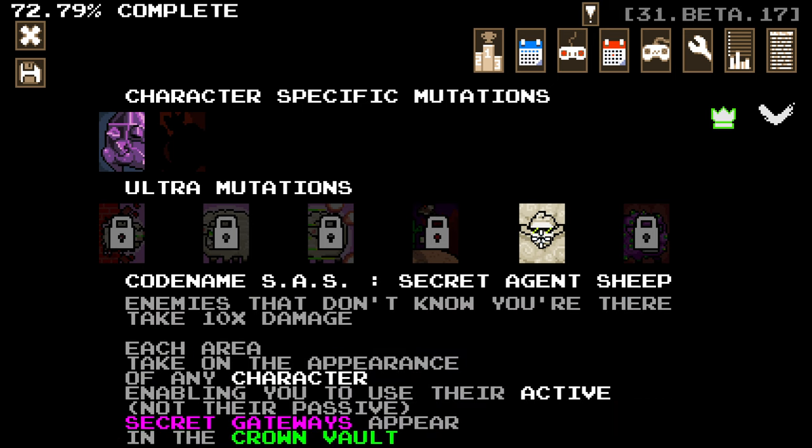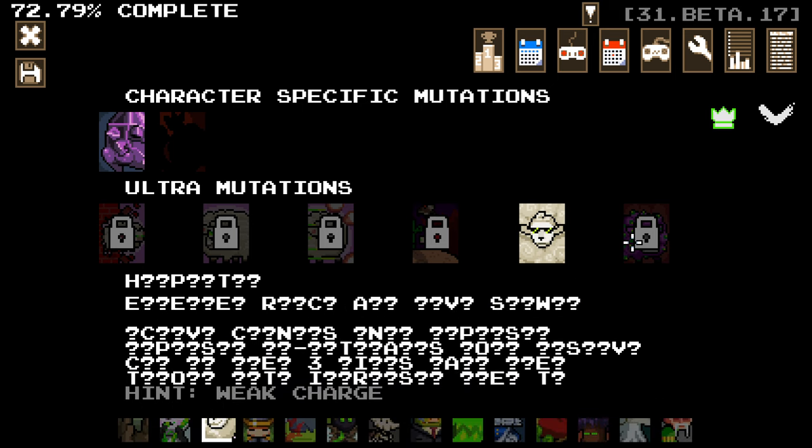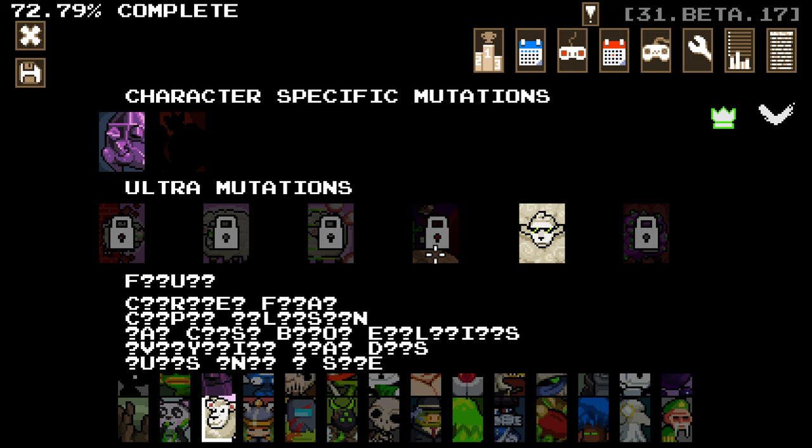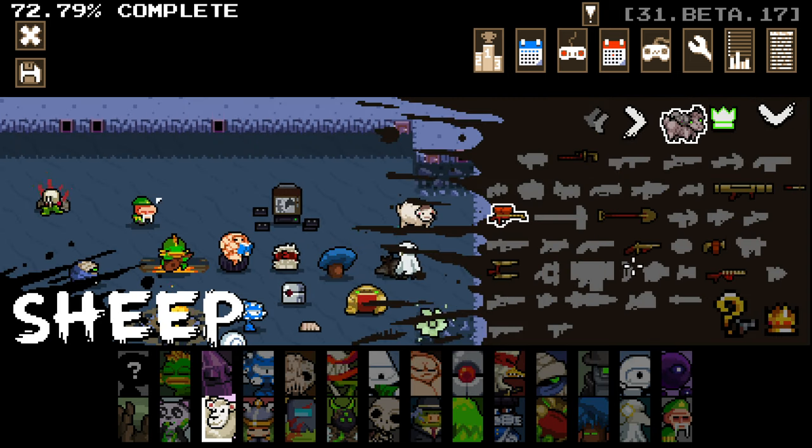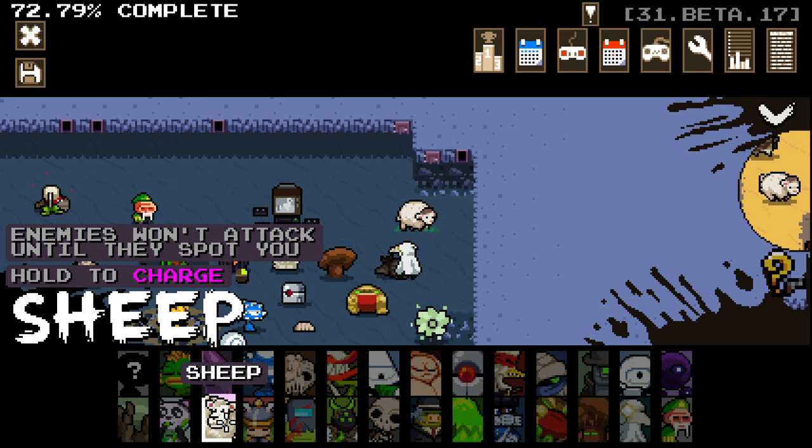We've done our secret, right? We've got our secret ultra as this guy. Oh wait, no - I was there, all these secrets. No, they're not. Okay, that's fine. Right, let's go and put that on random and let's just jump in and see what we can get done here.